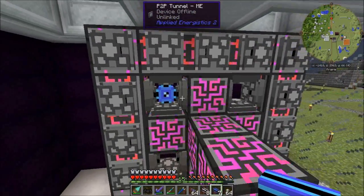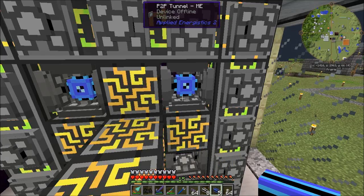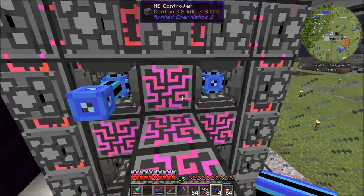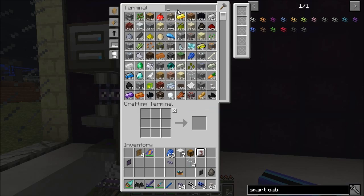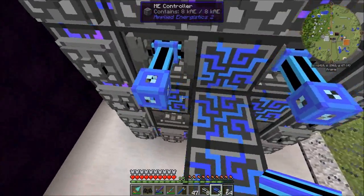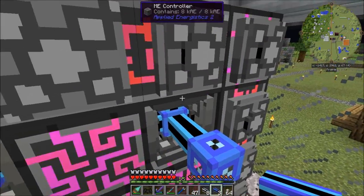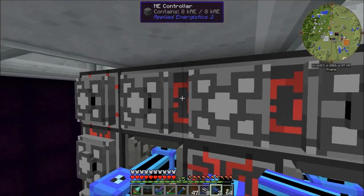We're going to attach blue smart cable there, attach one there. We're going to bring this cable out and this cable out. We're going to need some cable anchors. These smart cables can carry eight channels, so I've got four length there and four length there. We put smart cable there and this is all going to turn red.